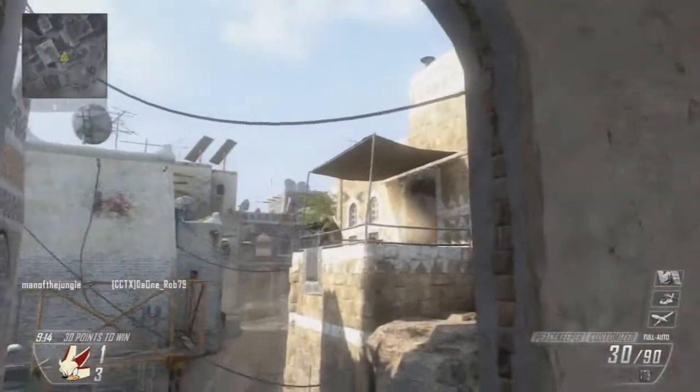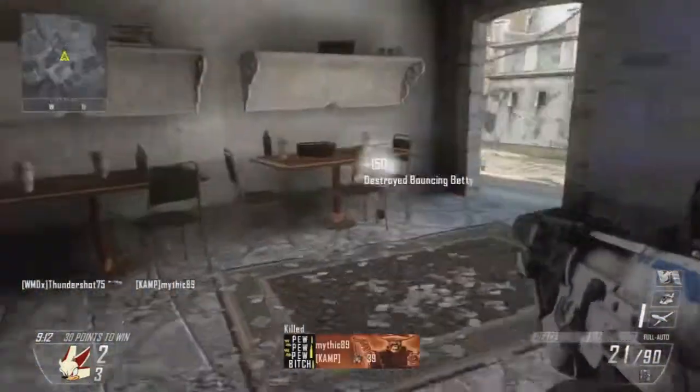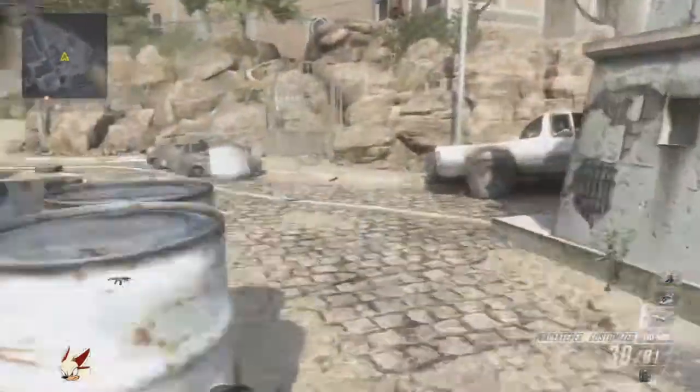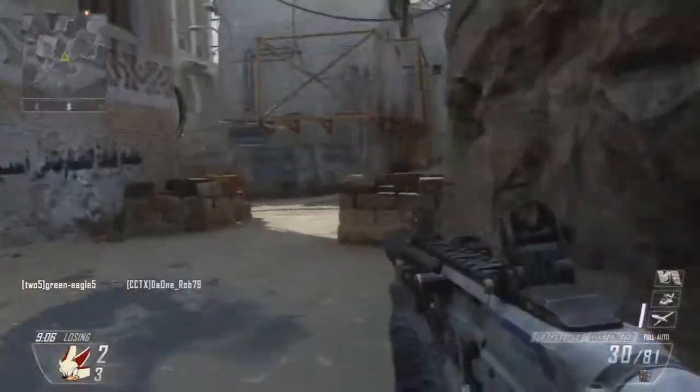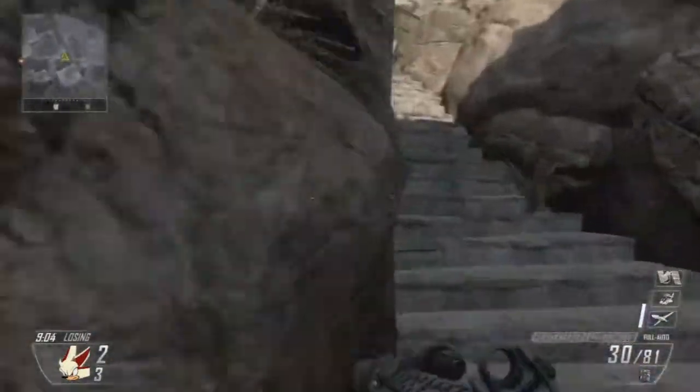What's going on everybody, Thundershot here. Today bringing you a 30 and 8 free-for-all on the map Yemen. My gun — I'm using the Peacekeeper with silencer and quick draw attachment. Killstreaks: UAV, stealth chopper, orbital VSAT.